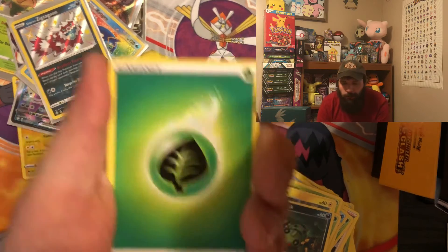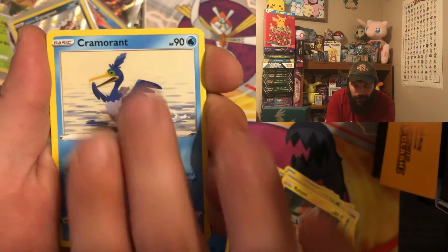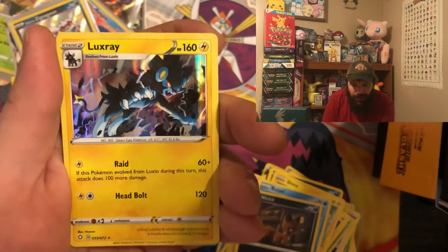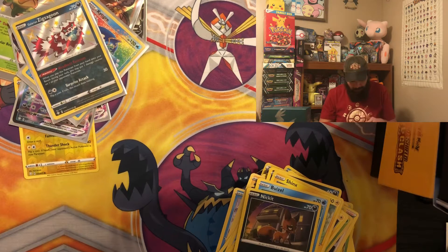Final pack of box three: Rotom, Cramorant, Trapinch, Cofagrigus, Shinx, Weasel, Nickit, Morpeko reverse, and Luxray for the holo — not bad. We've gotten at least a holo out of every single box. I'm absolutely grateful — already got a full art shiny, some other shinies, an Amazing Rare, and a Bird Keeper to keep an eye on all my birds. Of course, birds gotta fly away, so now you've got someone to keep an eye on them.